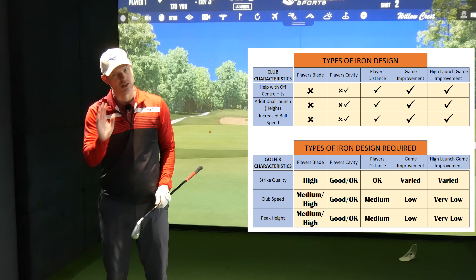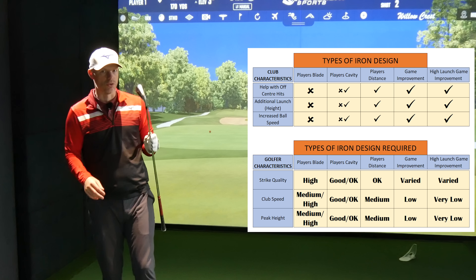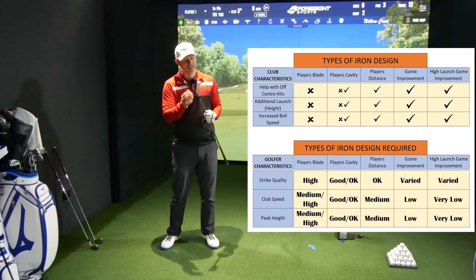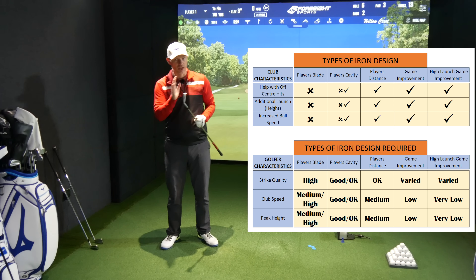When it comes to blades, they're a slab of metal. The one other thing a game improvement iron will do over a blade is give you more ball speed from that springy face, and because of that center of gravity it will also launch it higher like-for-like loft.